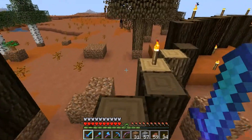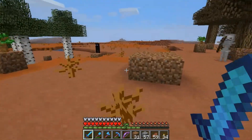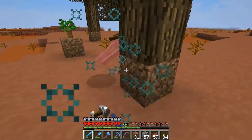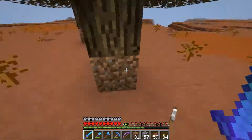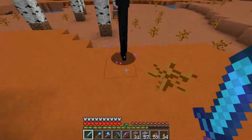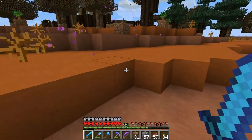I already aggroed this guy and he decided he wanted to run away. I could use some bone meal. Yeah, this little coward here — got him.